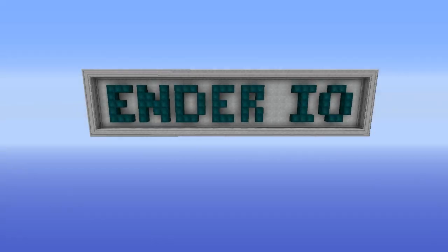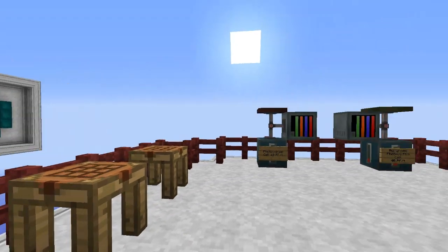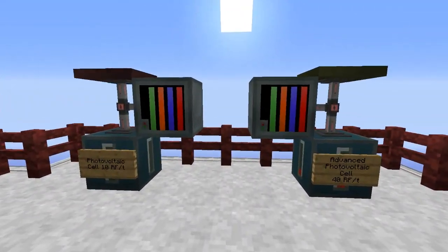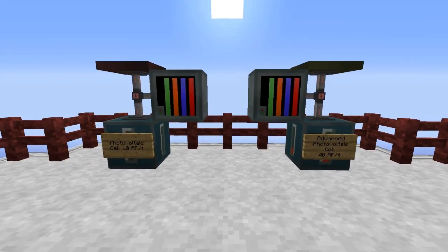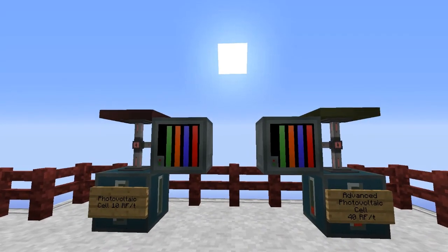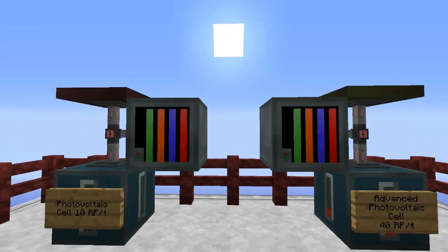Hey there everyone, Hidalgo here and welcome to one of the parts of my Enderio tutorial series. In this part we will be talking about the photovoltaic cells. The photovoltaic cells are ways of generating power within Enderio. The power can then be used for most other Enderio machines and also for other machines from other mods using the Redstone Flux API.